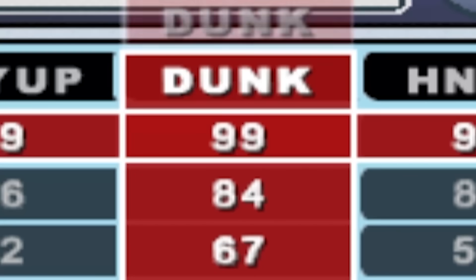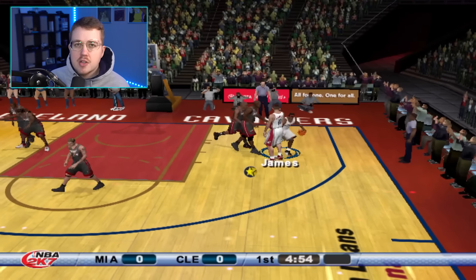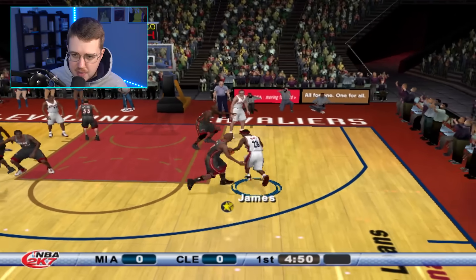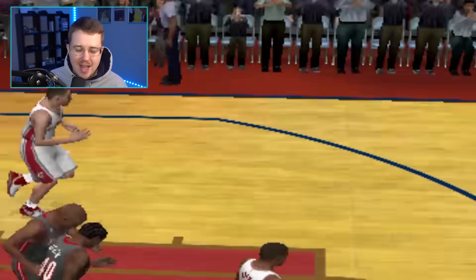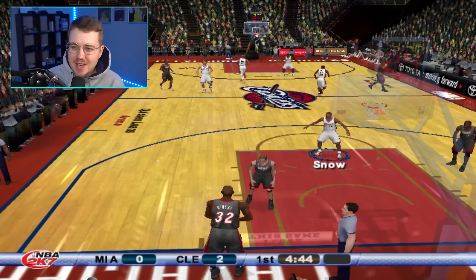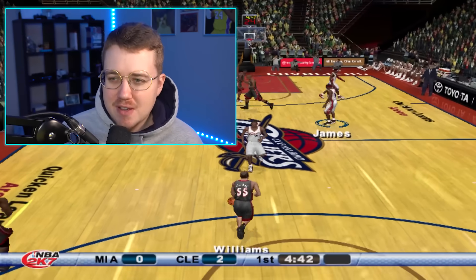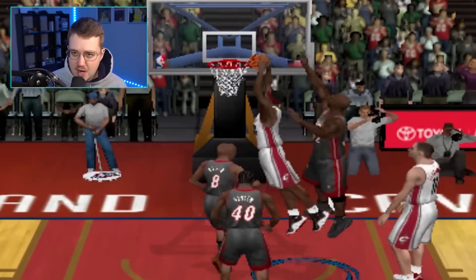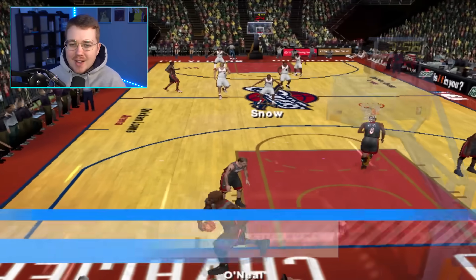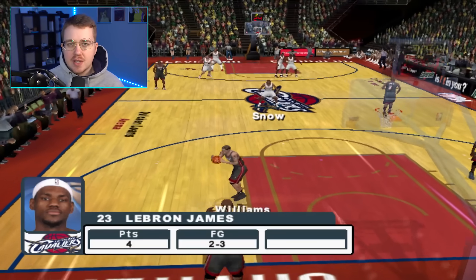2K7. LeBron is a 98 with a 99 dunk. Surely we gotta get something nicer with a 99 dunk rating — this should be our best opportunity. We get another poster, but it's like the same one we've got in every other game. Coming down the middle gives us a two-hander dunk — he kind of only has two dunk animations and doesn't do much else in these early games.